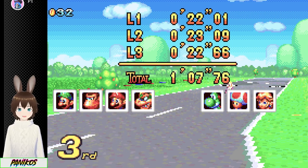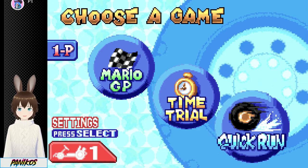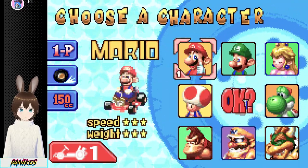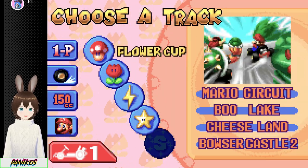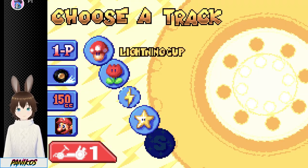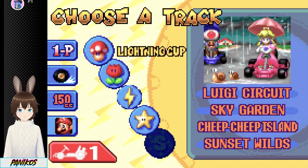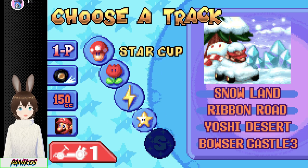It's Mario Kart for the Game Boy Advance — it has nothing too special. None of the map designs have aged too particularly well because they're all flat. The bouncing stuff is kind of annoying. So there are three Bowser Castle levels in this game — three of the four GPs have a Bowser Castle map. I think I would have to do that entire Grand Prix to access the last one, but I'm not doing three laps of Snowland — that hurt my eyes so much.